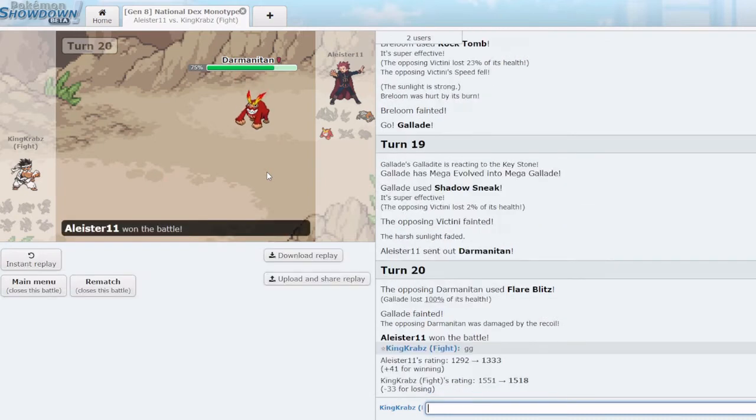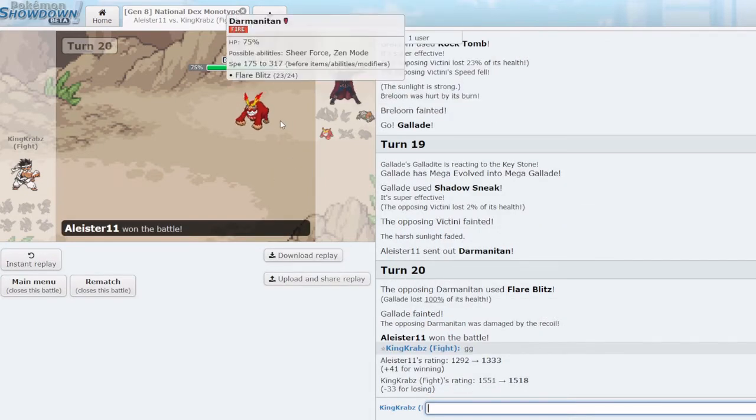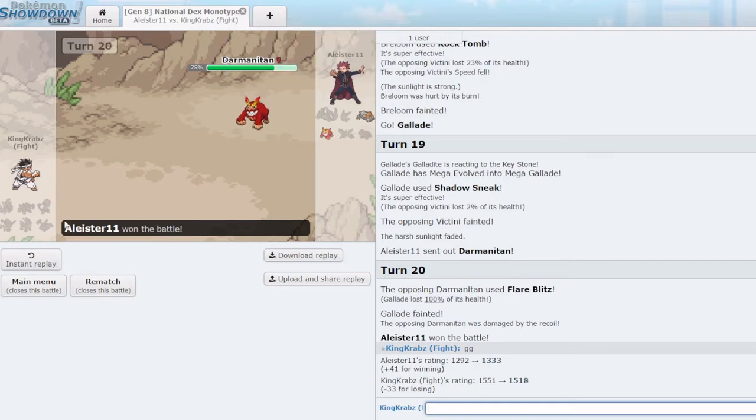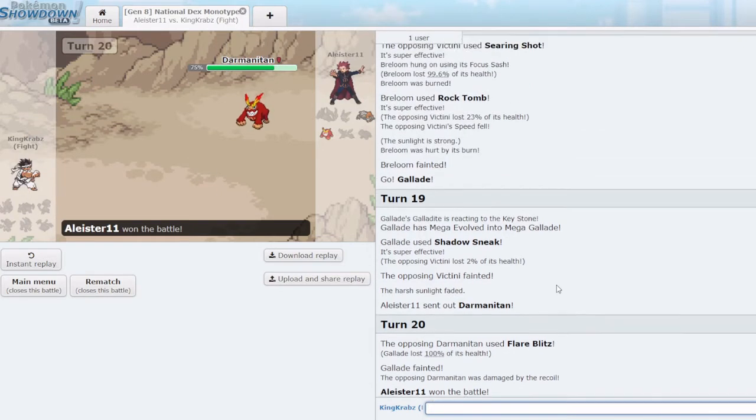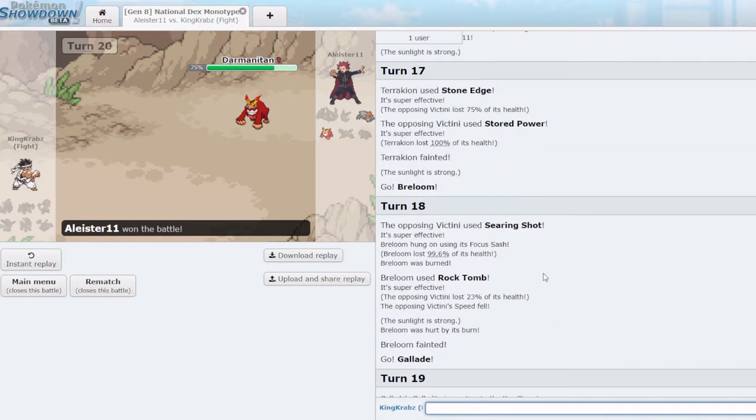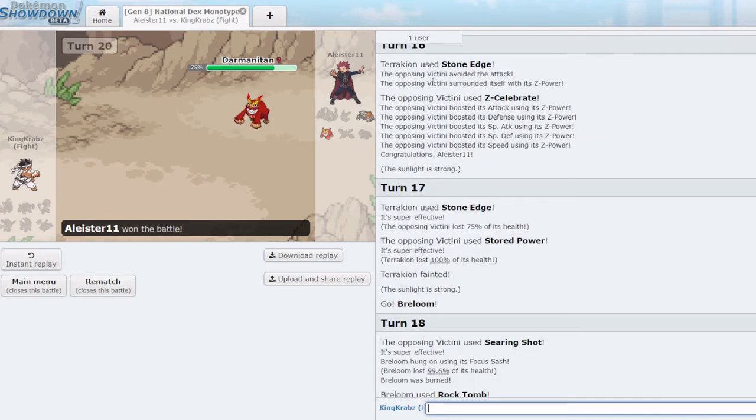That's really unfortunate with the burn. Even if Mach Punch wouldn't have KO'd the Darmanitan in the end, I went and jinxed the Stone Edge miss — I shouldn't have mentioned it, I willed that into existence. With that we pause and be right back.